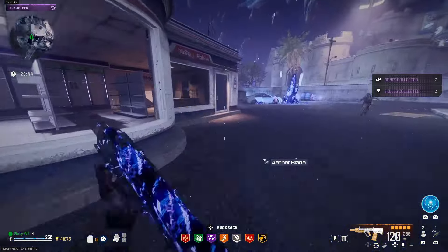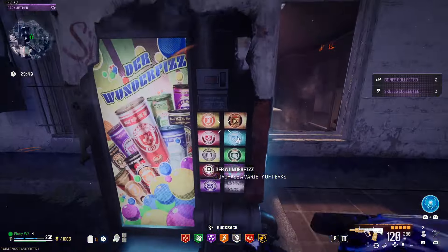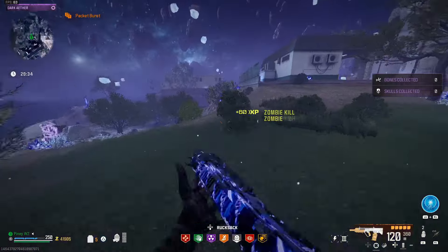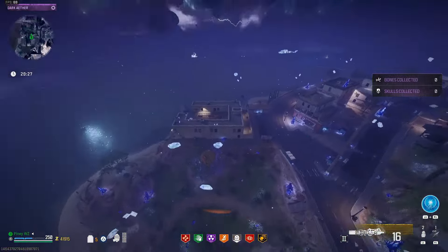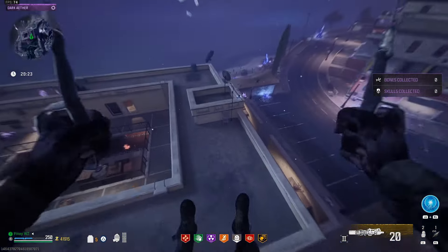From here you wanna get into the Dark Aether. If you guys need to buy yourself a Tombstone perk, go ahead and do that. Luckily, there is one conveniently right there in the Dark Aether by the gas station. At this point, you just wanna complete all three of your contracts in there.